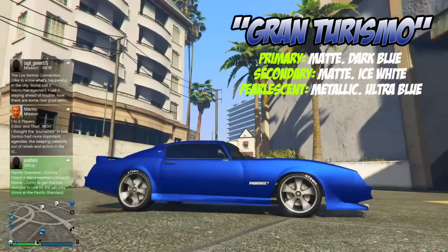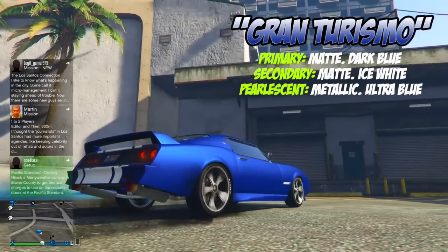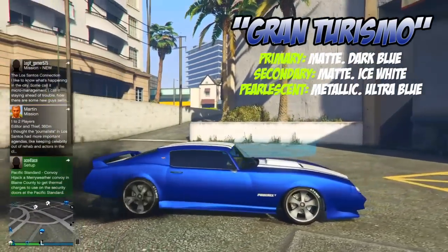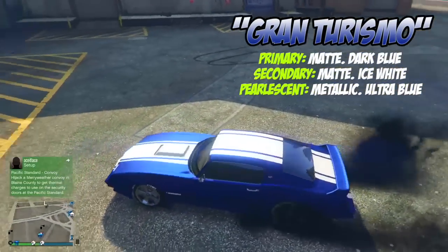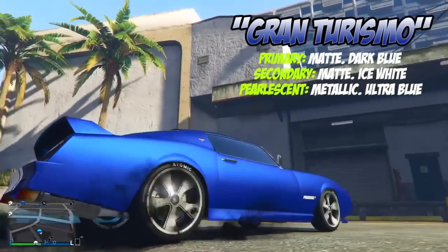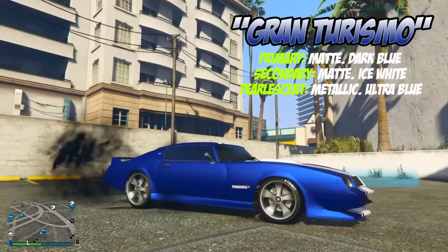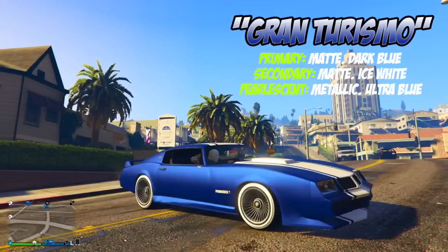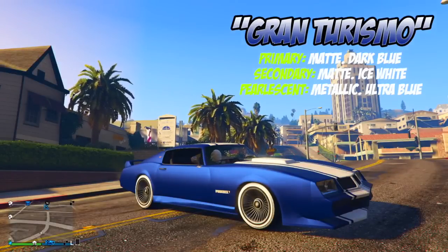For this car I also used two different sets of rims. I kind of like the white wall rims for the low riders but I posted this on Twitter and someone said that it does not work at all. As I said, I'm not really that into muscle cars in GTA but I personally like how the white wall tyres go with this particular build. I don't know — it's up to you guys.